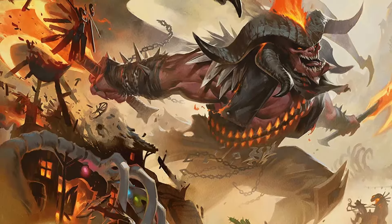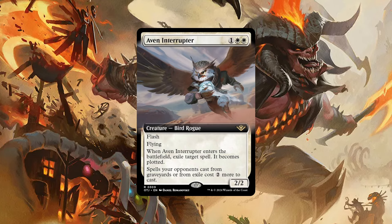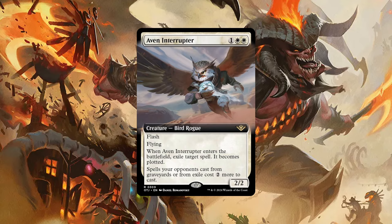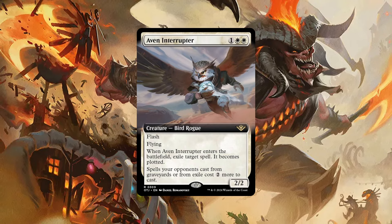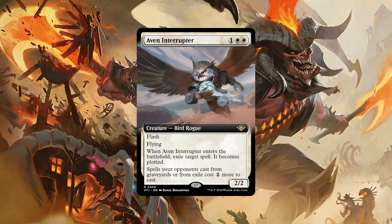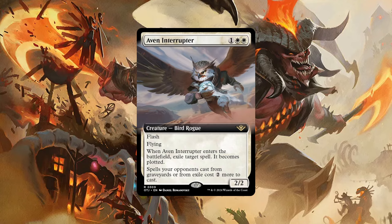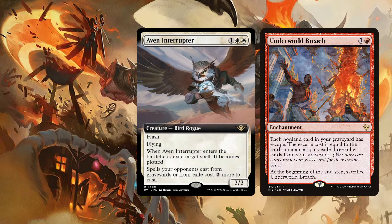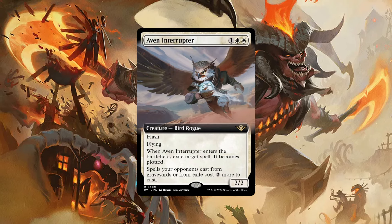This brings us to another white card — three white cards in a row — and that is Aven Interrupter. A 2/2 Bird Rogue for one and double white with flash and flying. When Aven Interrupter enters the battlefield, exile target spell. It becomes plotted — plotted is a new mechanic in Outlaws where you plot a spell, and its owner may cast it as a sorcery on a later turn without paying its mana cost, only at sorcery speed regardless of whether it's an instant. And finally, spells your opponents cast from graveyards or from exile cost two more to cast. So it can remove a spell from the stack, exile it, and it hates on Breach. A really interesting bird with a nice asymmetrical effect. I'm really curious to see how many decks will actually try to play this.